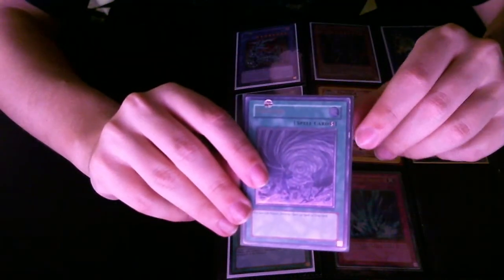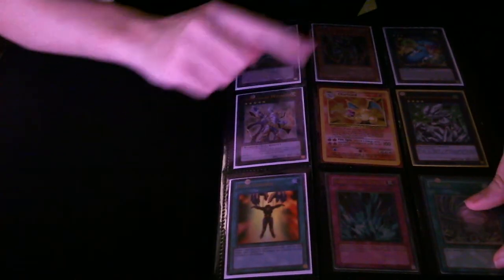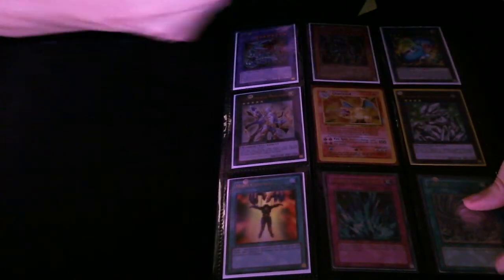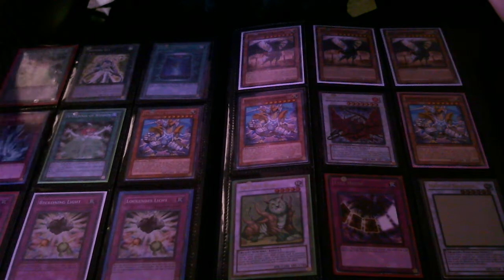There's some damage up here on the side, so I don't know if anybody will want that or not. Ultra limited, ultra — that's DT. This Charizard's base set unlimited, it's damaged. Super, super — these are all super Beckonings.